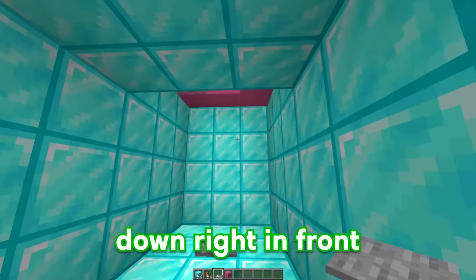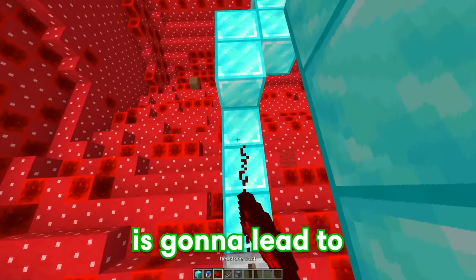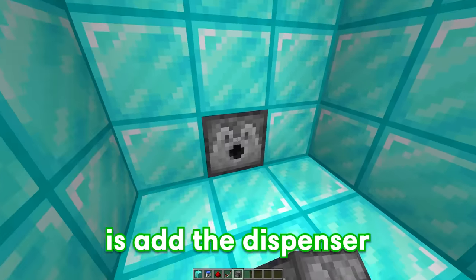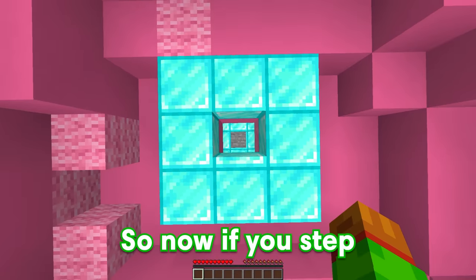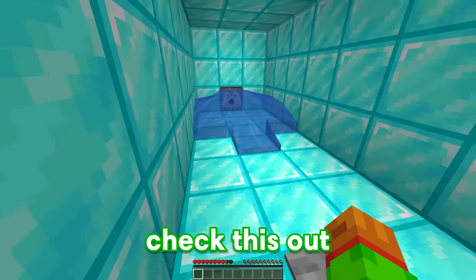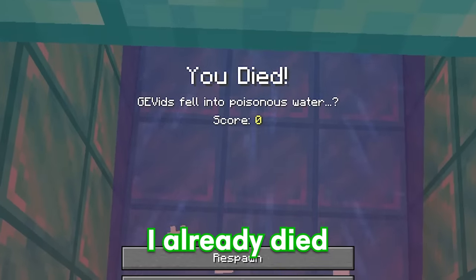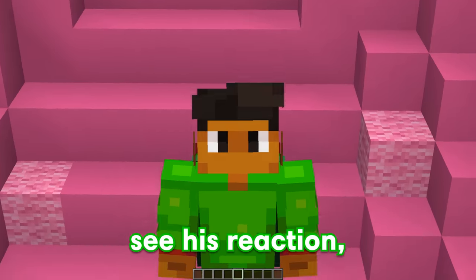Then place a pressure plate down right in front of the entrance. This pressure plate is going to lead to a dispenser with a ton of poisonous water inside. All we have to do is add the dispenser with the water. So now if we step on this pressure plate, a ton of poisonous water just spawned in and I already died. This is definitely enough to get Bubbles. I can't wait to see his reaction.